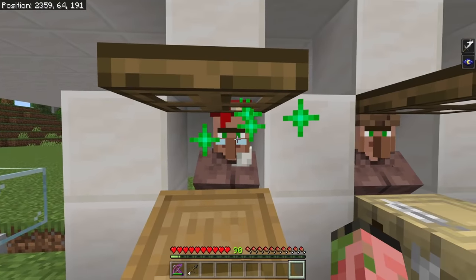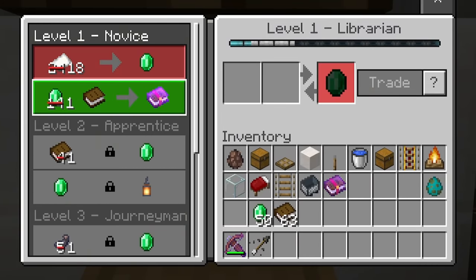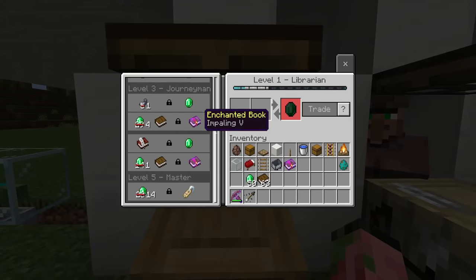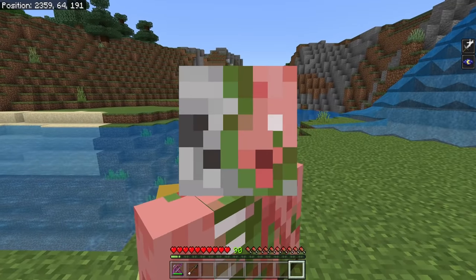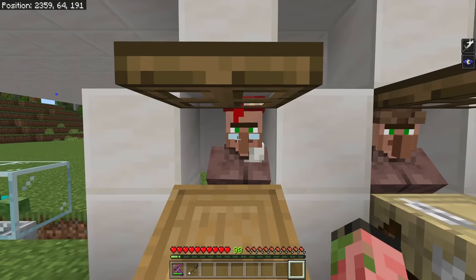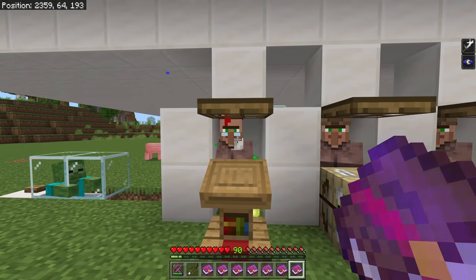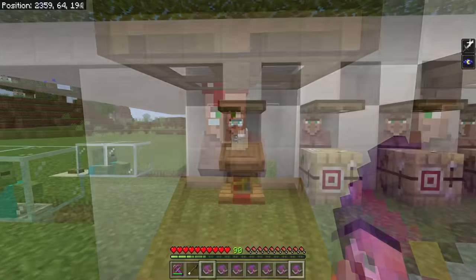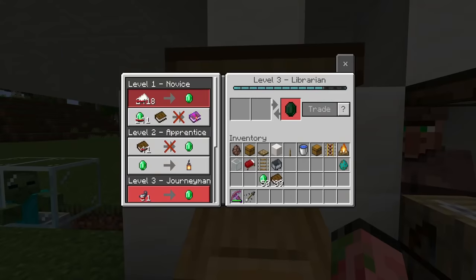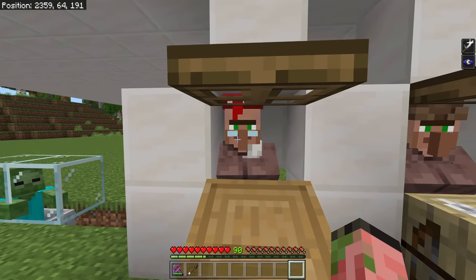Our zombie villager is now cured. It only took a couple of minutes, and his trade was originally 14 emeralds but it has gone down to one, so we can buy anything from him for one emerald. The great thing about curing this villager directly is that his prices will be like this forever — they will never go back up permanently. If you buy him completely out of stock, they will temporarily go back up to their original price, but if you give him a little bit of time or go sleep in a bed, the trades will revert to one emerald again. If your villager has a super high-priced item like a 64 emerald book, you might need to cure him three to four times to get that price down to one emerald.